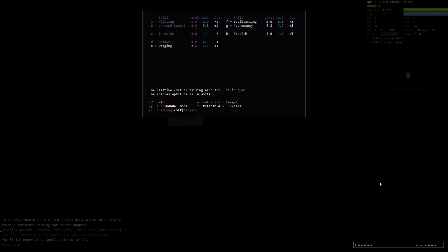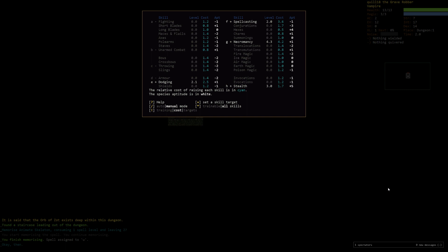In terms of skills, we have a minus one to fighting, which does sort of suck because raising fighting is something almost everyone wants to do to get bonus hit points. But minus one's not terrible. We've got a plus one aptitude to short blades, and we are very natural stabbers — we'll almost certainly build around that. If we worship Kiku, at max piety he can brand one weapon forever with pain. Pain is a brand that does bonus damage on attacks based on your necromancy skill. So we'll be able to obliterate people with something like a quick blade of pain. We're also pretty good at long blades, and these two cross-train, giving us some flexibility for itemization.